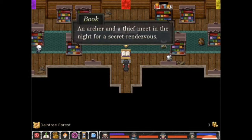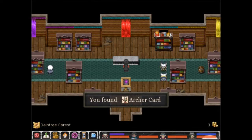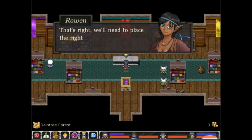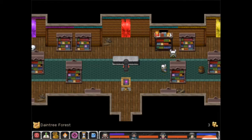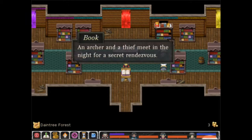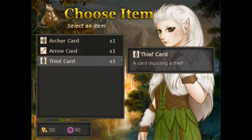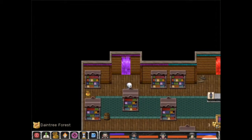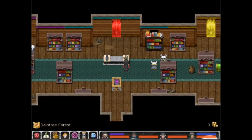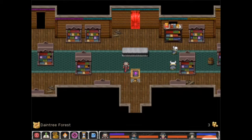An archer and a thief met in the night for a secret rendezvous. Here's another card — it's the archer card. We'll need to place the right cards on this table. We should check the book for a hint. The archer and the thief met in the night for a secret rendezvous, so we'll need to place a card. Should we just put the thief and the archer? That's not too bad. I do know that we need to pick them up every time we use them, because we will need to move them to other locations.